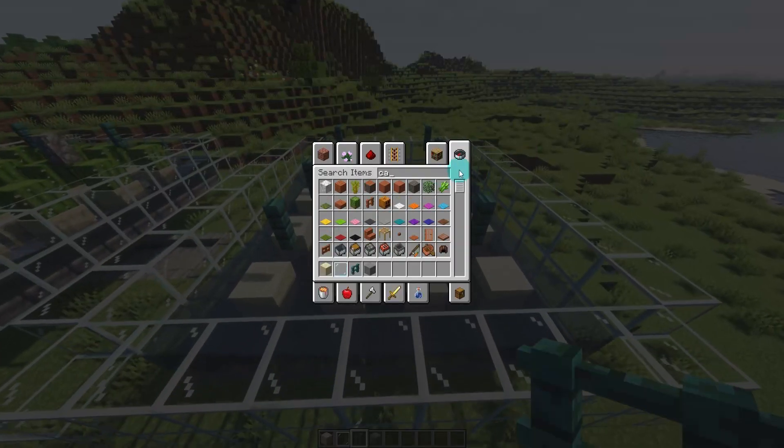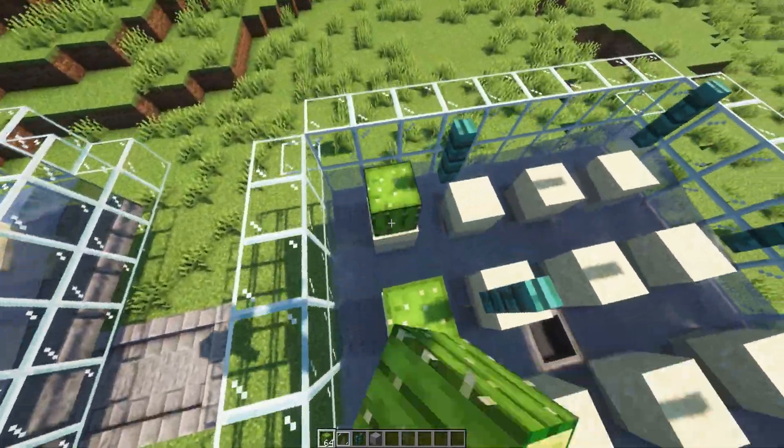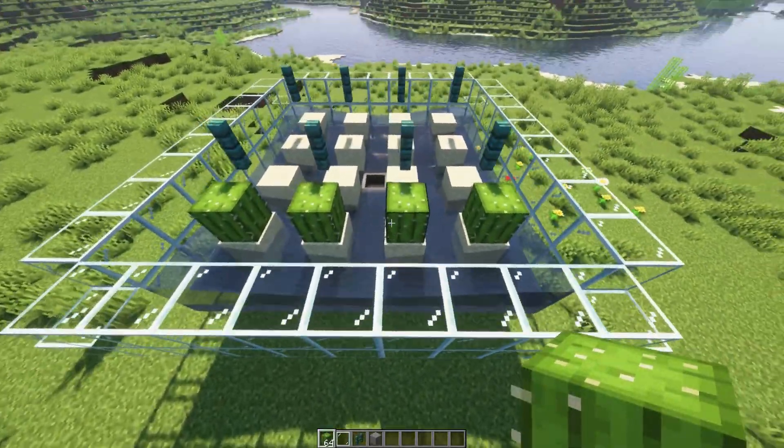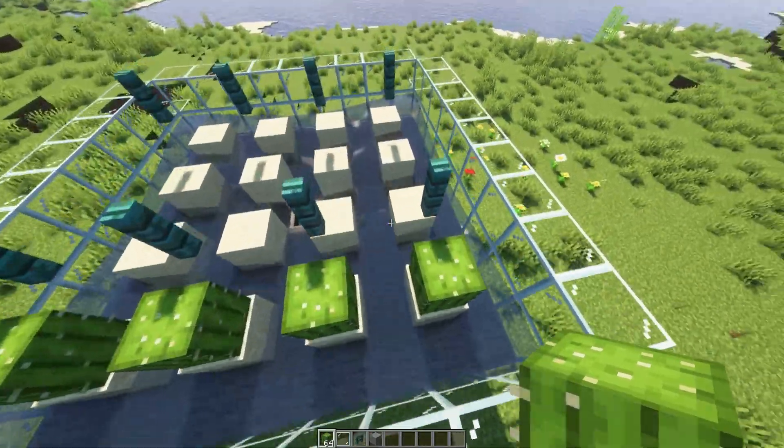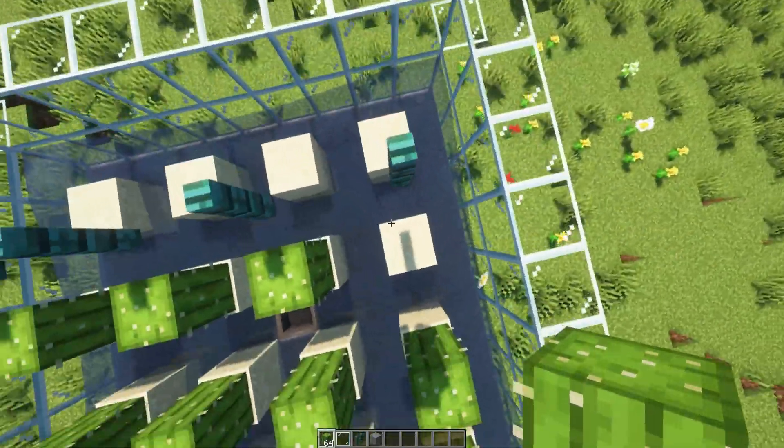Now we can grab our cactuses and fill this farm up. You don't have to fully fill it straight away — if you only have one cactus or even four cactuses, you can start off with that, then harvest them and replant until it is full. That's a great thing about this farm.